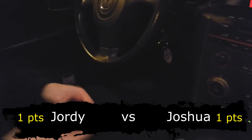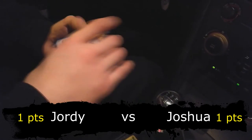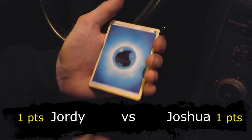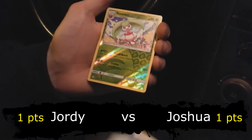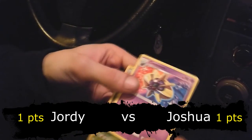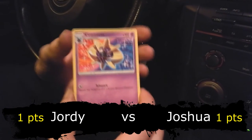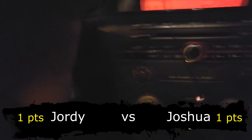This will be the final pack of the video for you. We have Dewpider, Bounsweet, Lillipup, Paras, Ferroseed, Water Energy, Energy Retrieval, Steenee, Spinda - and a reverse Steenee as well. And as rare a Cosmoem. Not so great, but the rare is going to be put in the deck eventually. I already have a reverse of this one though. Not too great for a booster opening because our luck didn't go as planned.